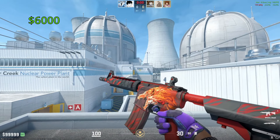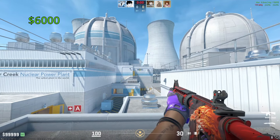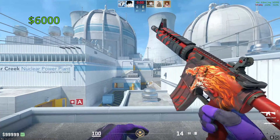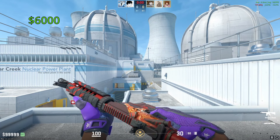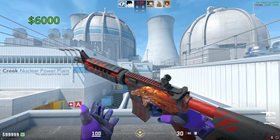The most expensive M4A4 is going to be the Howl. One of these in Factory New is going to cost you around $6,000. This is the one and only Contraband skin in the entire game, meaning you can no longer unbox these things, and it's been that way for a very long time. This is a very rare, very desired skin — definitely a banger.